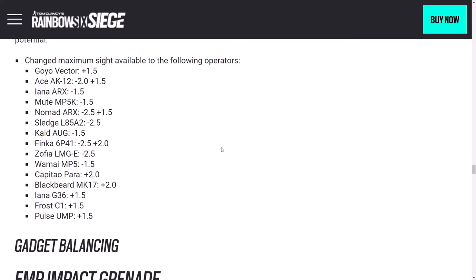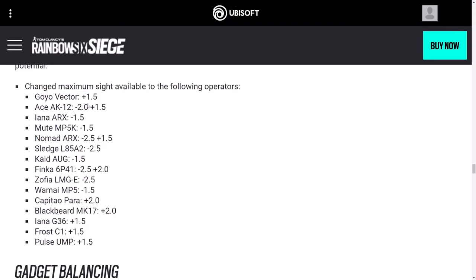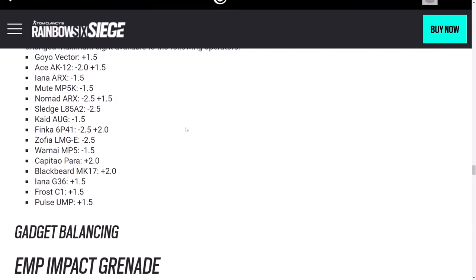A few specific scope changes: Goyal's Vector is getting the 1.5. Ace's AK is losing the 2.0 but gaining the 1.5. Yana's ARX is losing the 1.5, but the G36 is gaining it. Frost is getting the 1.5 back. Pulse is getting the 1.5. Wamai and Mute's MP5K is losing it, and even more than that. A couple of heartbreakers there, but because so many are being added overall, I think it's largely a good thing.